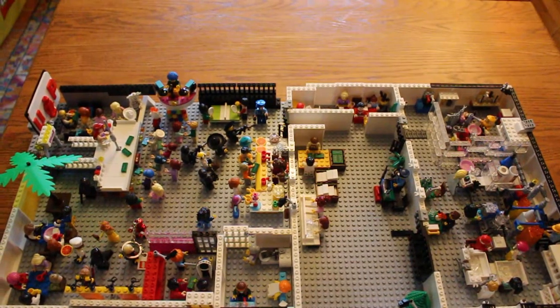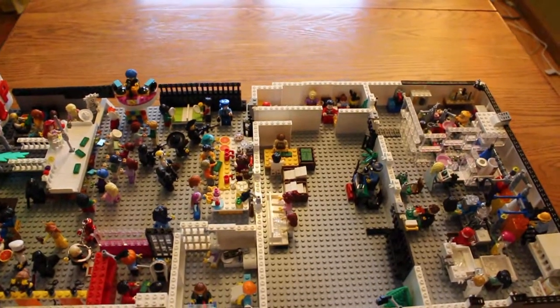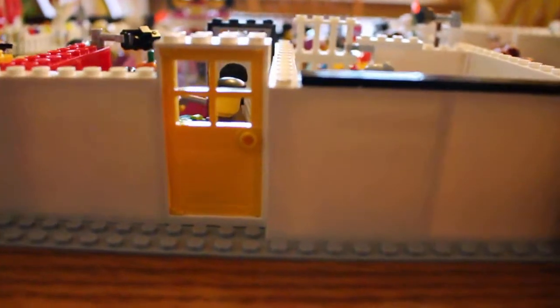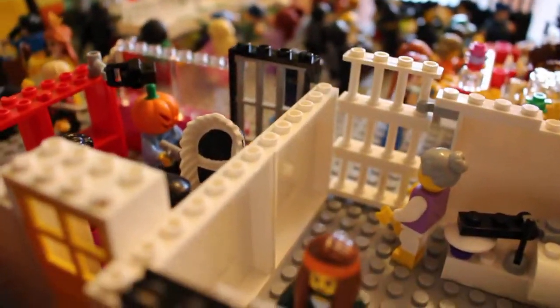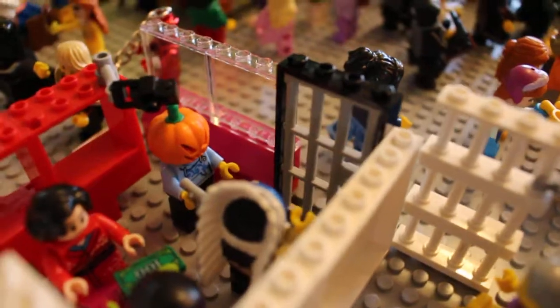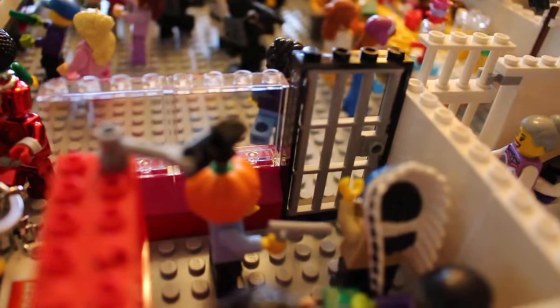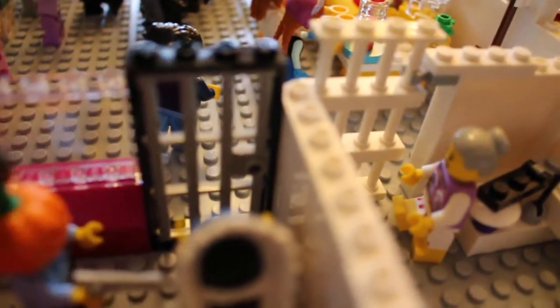Welcome to my second LEGO MOC adult themed build. You can take a closer look and see what's going on. One would enter through the door here, making your entrance to the first section. You can see someone taking money, a security camera, a pumpkin waving a wand, checking it out — who knows what might be in all those feathers — and then you enter through the second door.